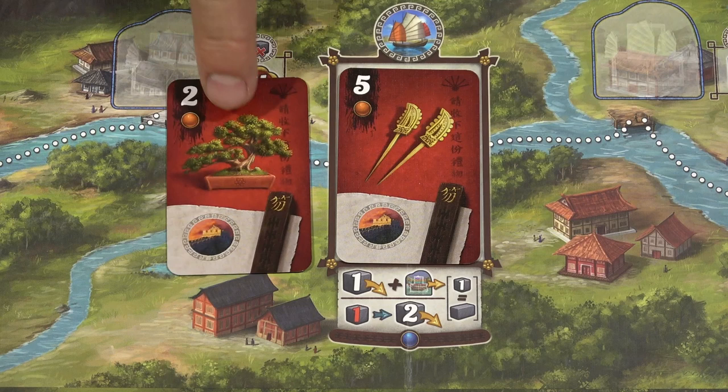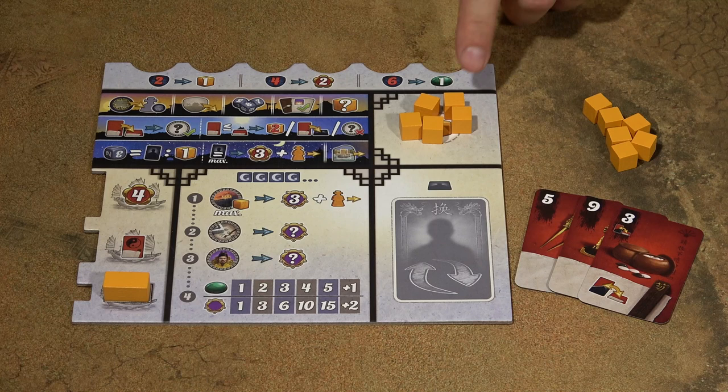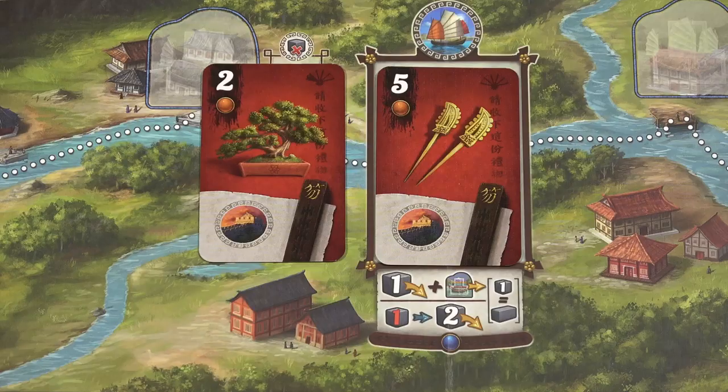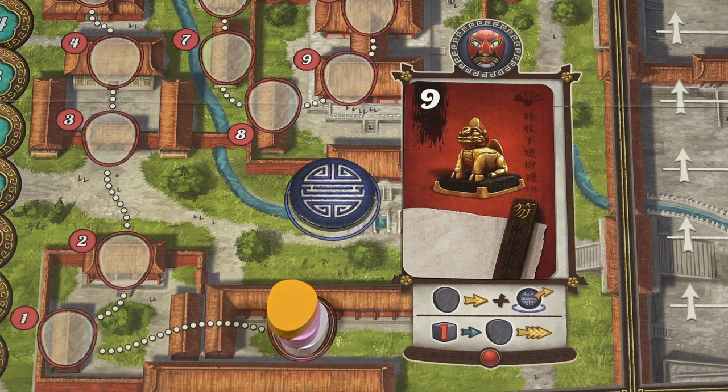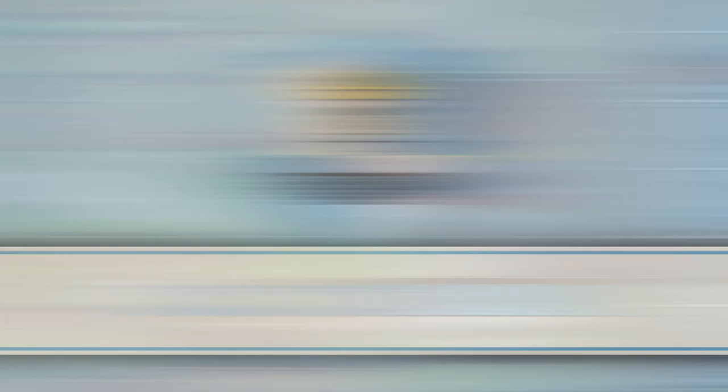If your gift card has the same value or even a lower value than the gift card on the game board, you have three options. You may discard two servants from your supply into the general supply, or instead discard any other card from your hand into your discard pile, or as a third option exchange the card but perform no action at all. There is one exception: when you exchange your value 1 card with the value 9 card from the game board, you can freely do this exchange and perform both actions on the gift card and on the location.